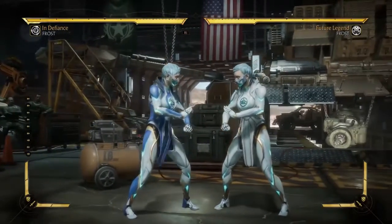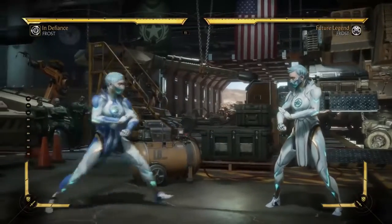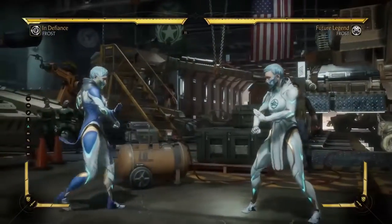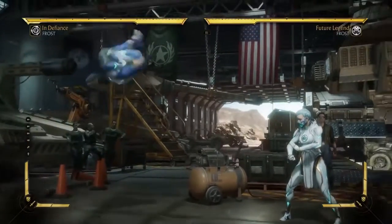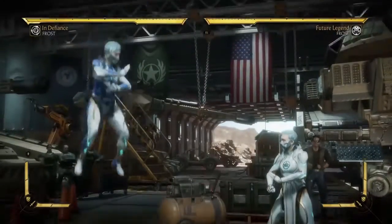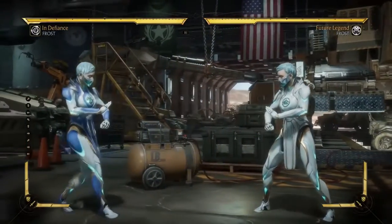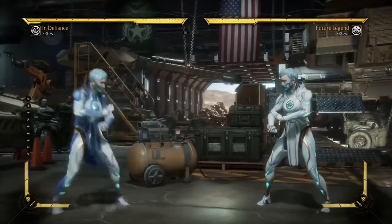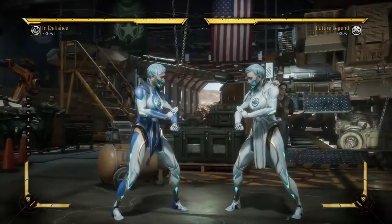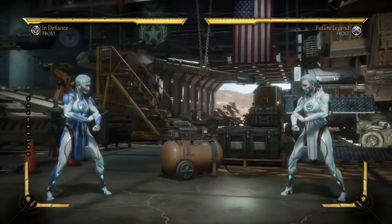I can already tell her jump is going to be pretty good. And in general, jumping is very bad in this game. However, if you are going to jump, you want a character with a jump like this. If the character does like a somersault, it's really good because the way they jump, they kind of tuck themselves in and it actually shrinks their hitbox, making it way easier to jump over projectiles. I think Liu Kang and Kung Lao have similar jumps.